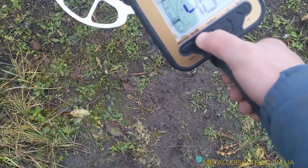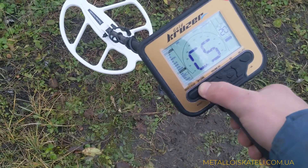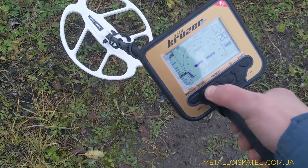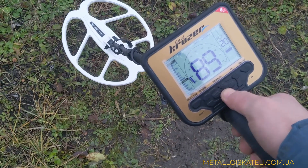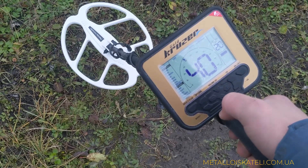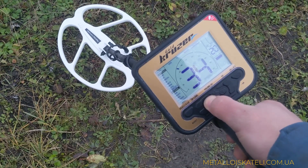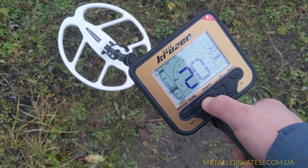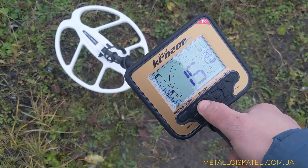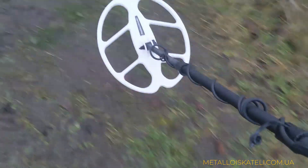Настройки ничего не менял. Даже другую программу не пробовал. Микро. Это моды у нас. Гейн 89. Все правильно — поэтому и чернит. Это уже максимум отсева. Давайте я поставлю там 15-14, как я ставил предыдущим. Что она у нас зарисует?